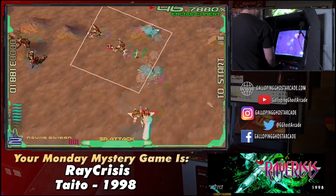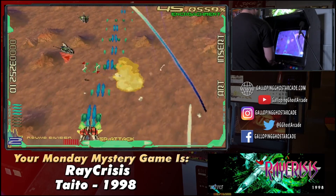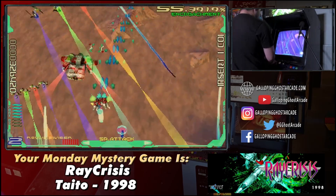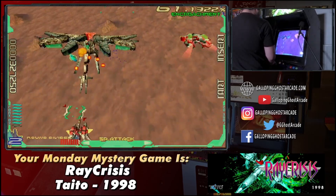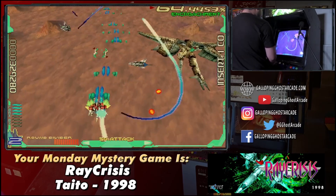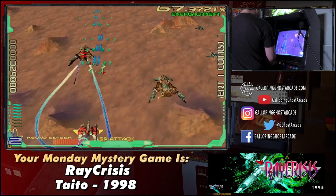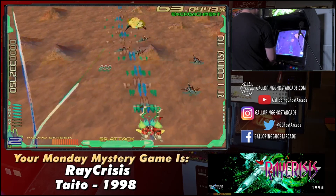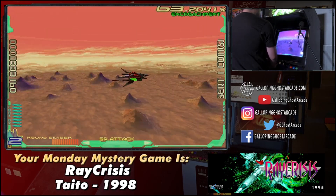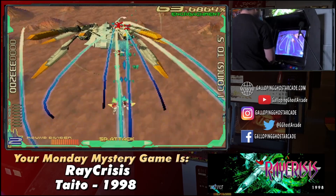Dropping that larger ship. This is running on the Taito G-Net hardware — the game itself is basically a little card, like a chip. There are lives on the left; it looks like he's at two.